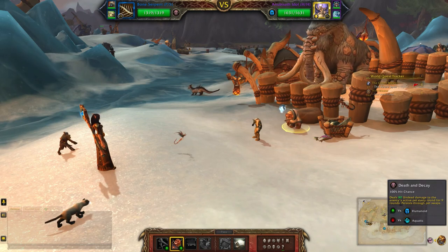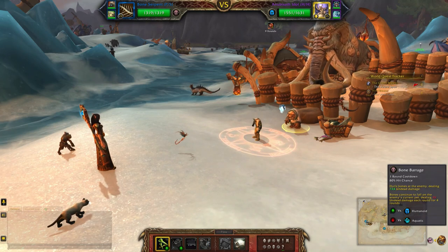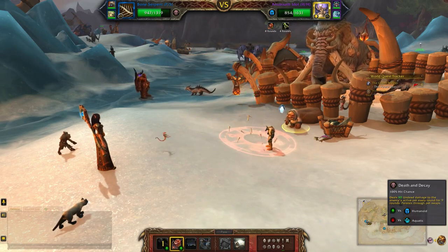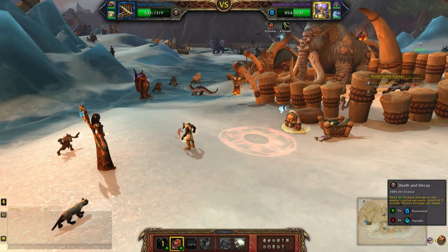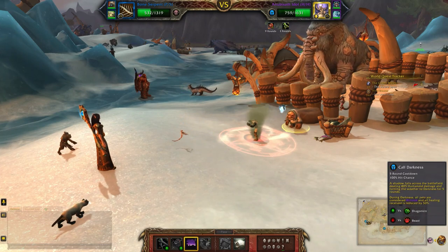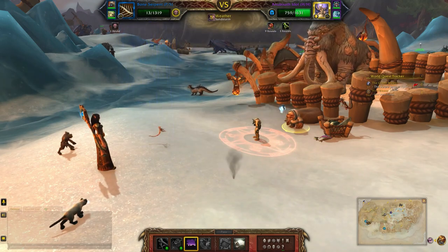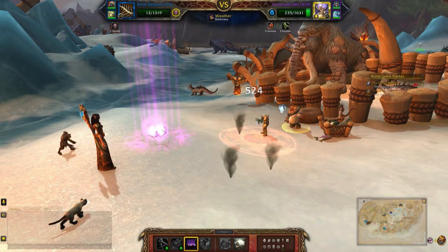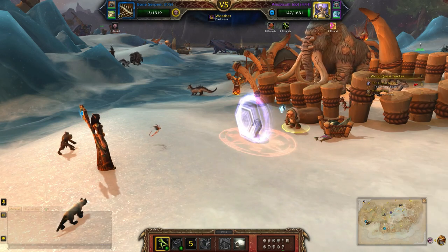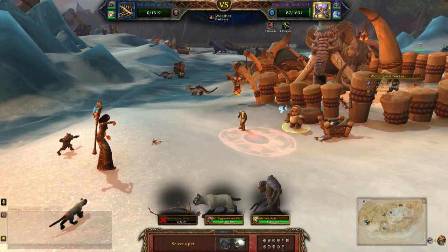So first off I'm going to hit Death and Decay, Bone Barrage, Death and Decay, and Call Darkness. And lastly Bone Barrage again. It won't do damage to him but it helps set it up for the next pet coming in.